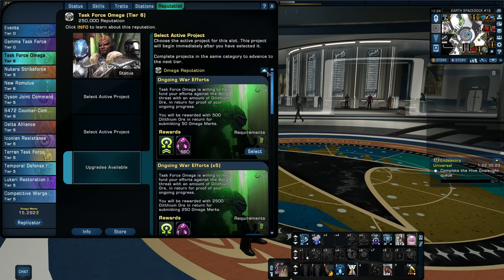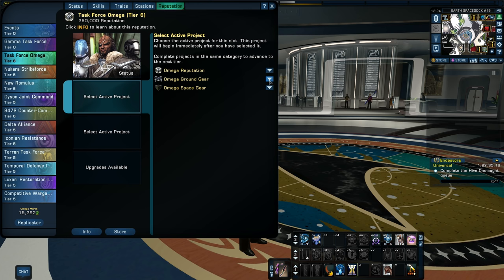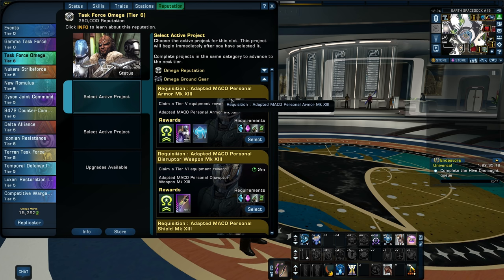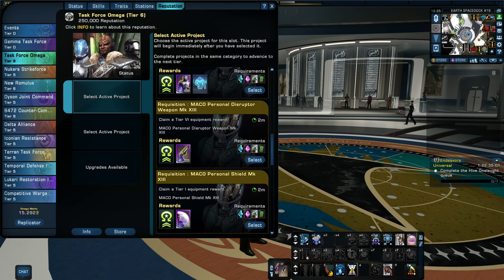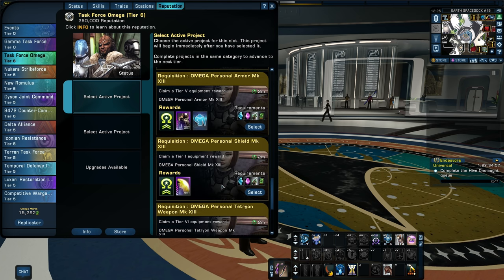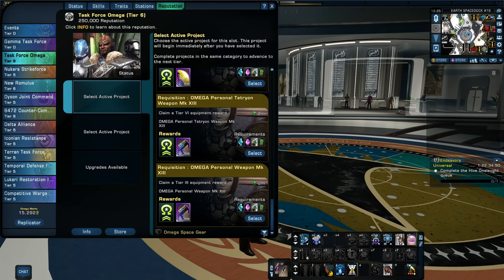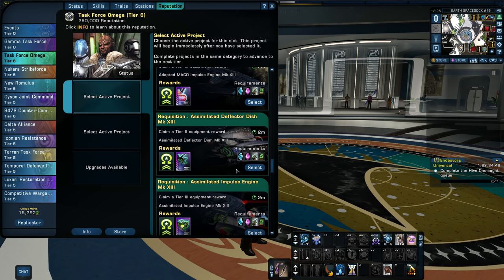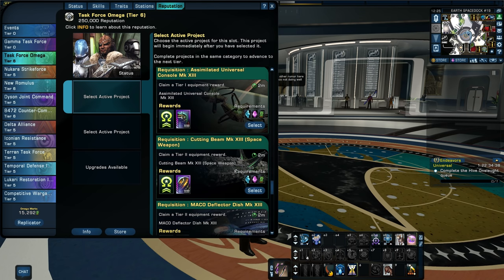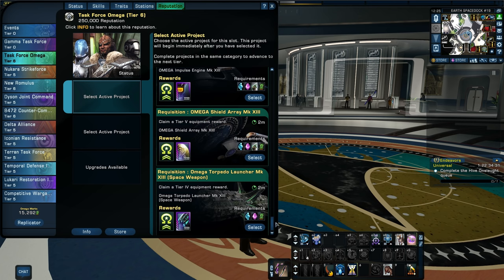Let's look at tier 6 Omega and see what we get now that we have tier 6 opened up on it. Under ground gear, we still have the same Adapted Mako Personal Armors, the same Adapted Mako Personal Disruptor weapon — there's still Mark 13, so that doesn't change. Under space, we still have the Adapted Mako Covariant Shield, the same Deflector, Impulse, Dish — everything looks to be the same under ground and space, and it's all Mark 13. Nothing changes there.